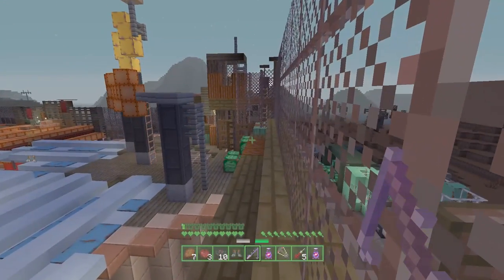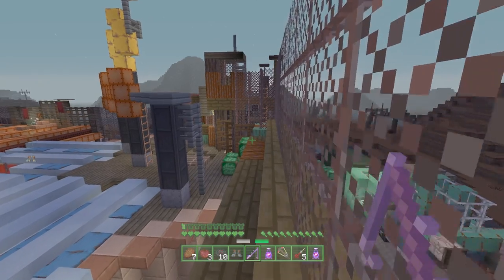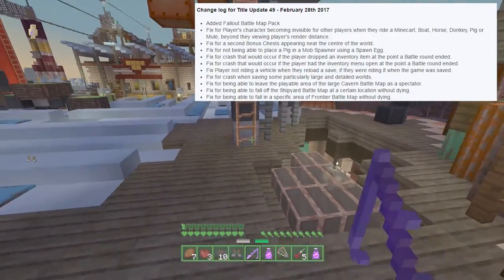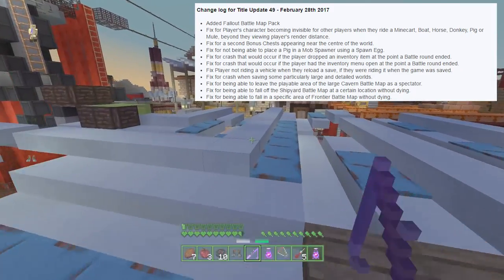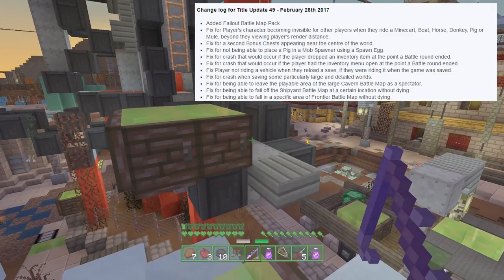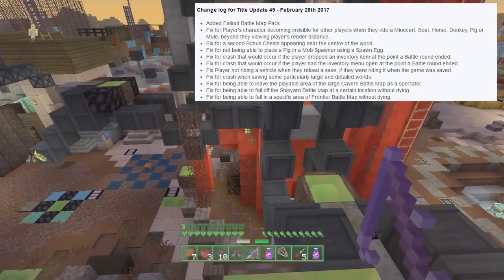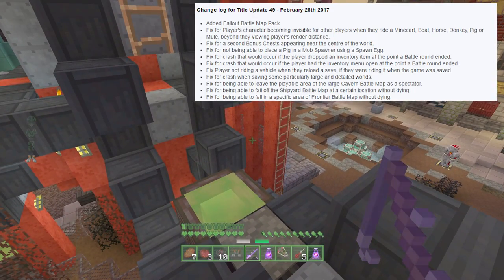After that, we've got a bunch of bug fixes. These include a fix for players' characters becoming invisible to other players when they ride a minecart, pig, donkey, or any animal like that. Basically your render distance would get attached to that mob, which is a pretty bizarre one, but it's been fixed — now you'll be able to see players even if they're riding donkeys in the distance. The second fix is for bonus chests appearing near the center of the world as opposed to where they're meant to spawn, which is near where you spawn.